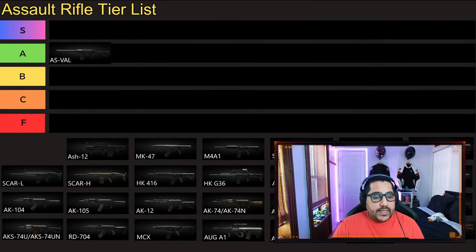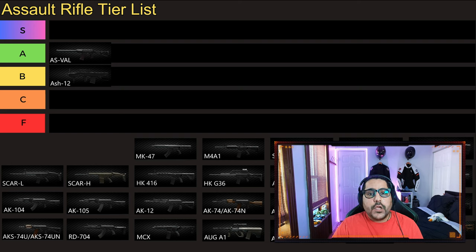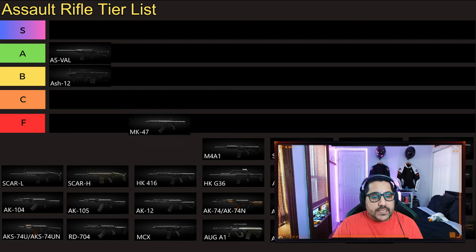Next gun we have is Ash 12. That actually goes to B tier for me. The only reason for that is it's really hard to get the PS12B right now. The only way to get it is to craft it and that takes 14-15 hours, it's really expensive, and it only gives you 80 rounds. If it was easier to get the PS12B faster and more reliably, this gun would be in A or even S tier.